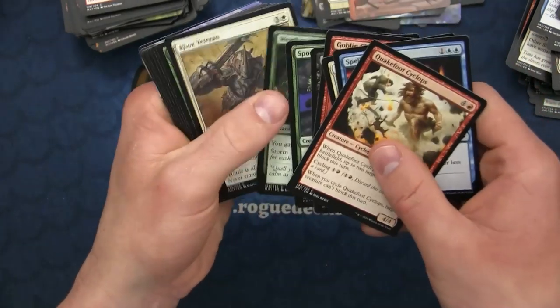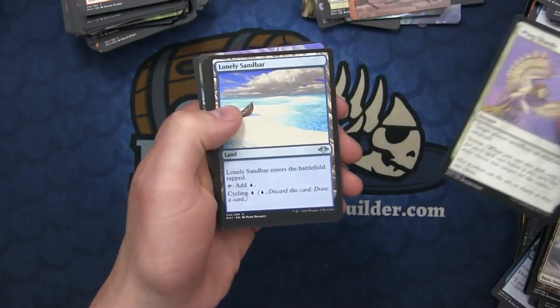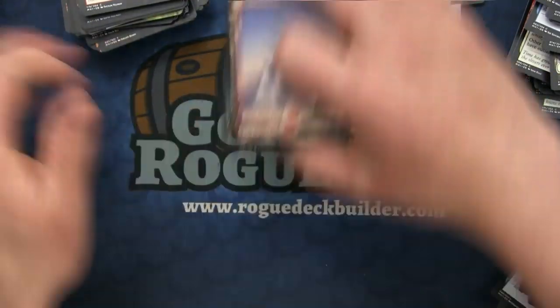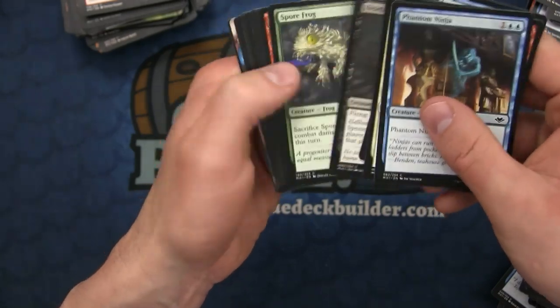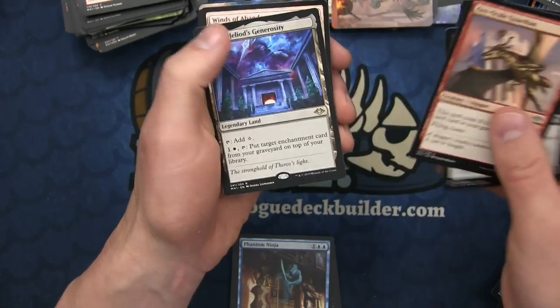We have Wing Shards, Lonely Sandbar, Eldamari's Call, and a foil Mirror token.